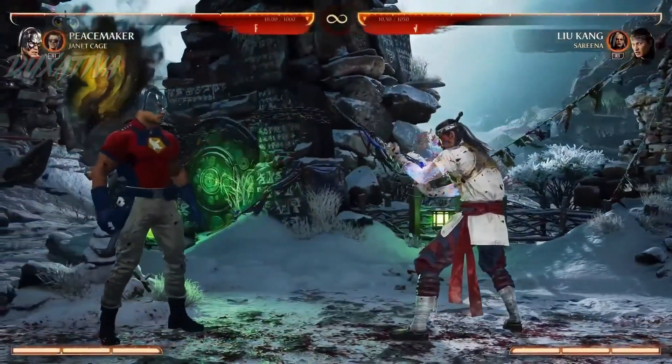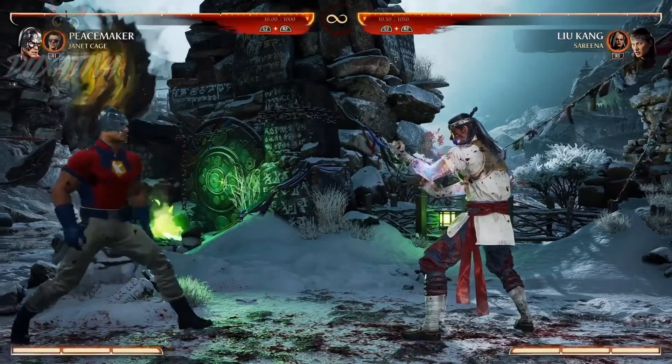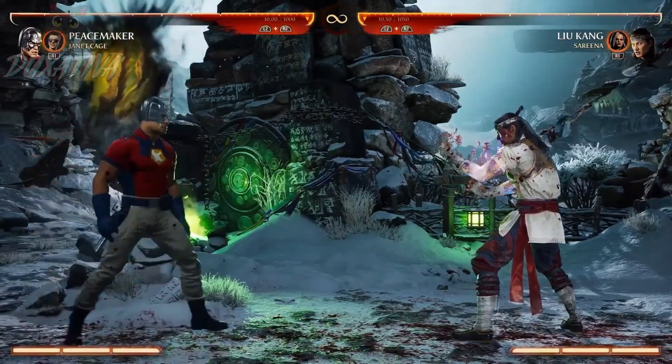That's kind of his helmet gadget moves. He can also use Eagly in numerous moves, so let's check those out. And these are really fast, versatile projectiles.